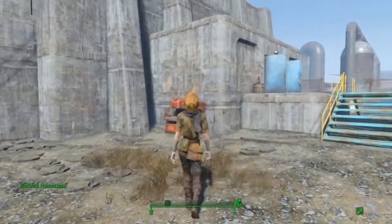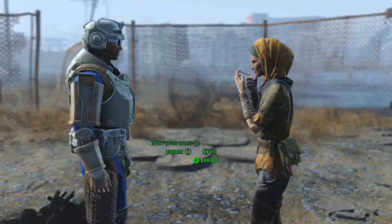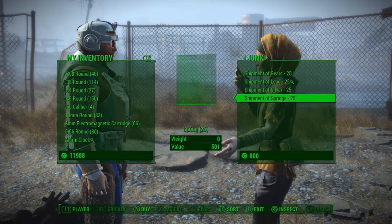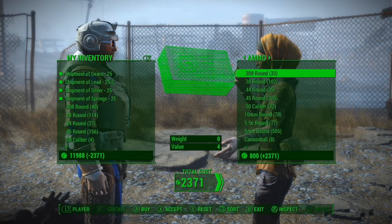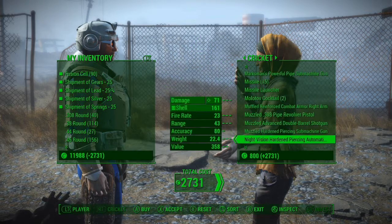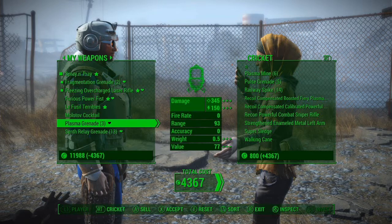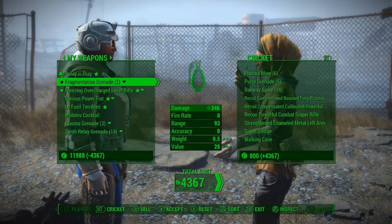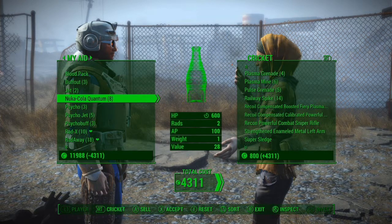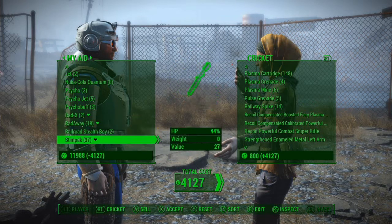Let's go talk to these guys. Everyone wants a piece of what I got. This is one of the dealers — I'll take a look. I think she's got chems. She has all kinds of stuff: gears, lead, silver, springs. I'll take all those because I feel like I might need them. You also have 90 fusion cells — I'll take those too, plus any shotgun shells. 47. Beautiful. And Spray and Pray — bullets explode on impact. That's not bad. I can sell these. I'll sell eight Radex and keep two. I'll pick one up later.